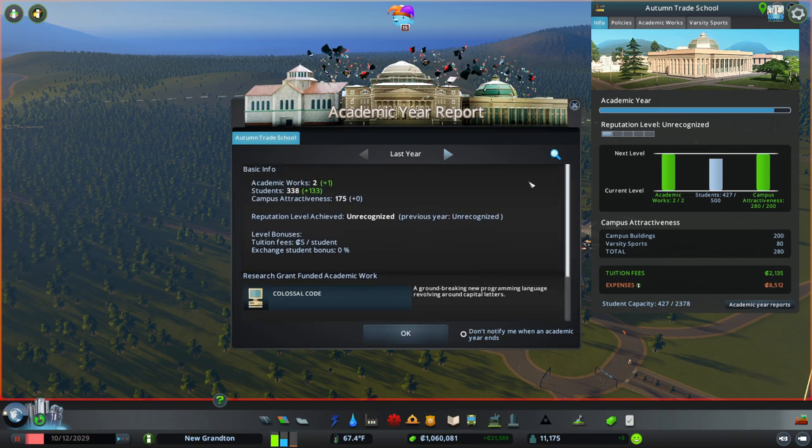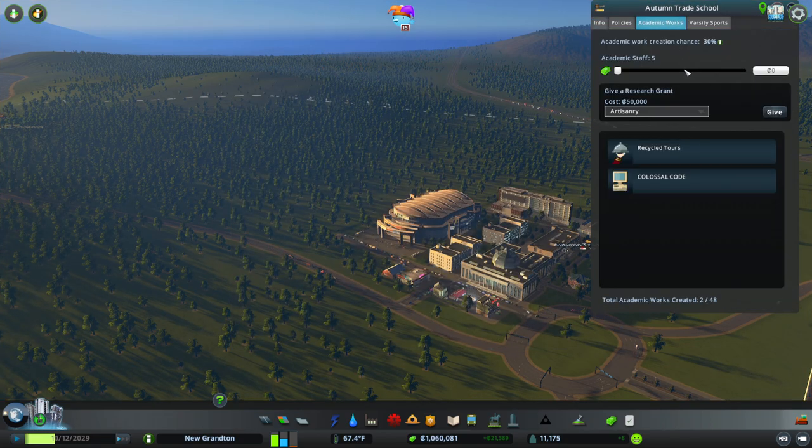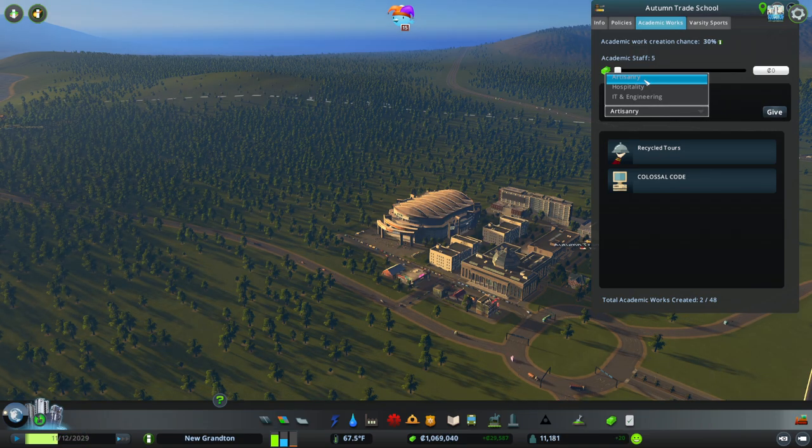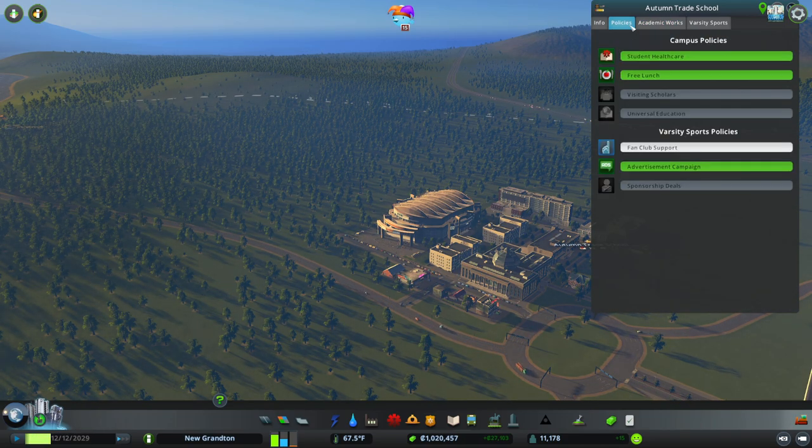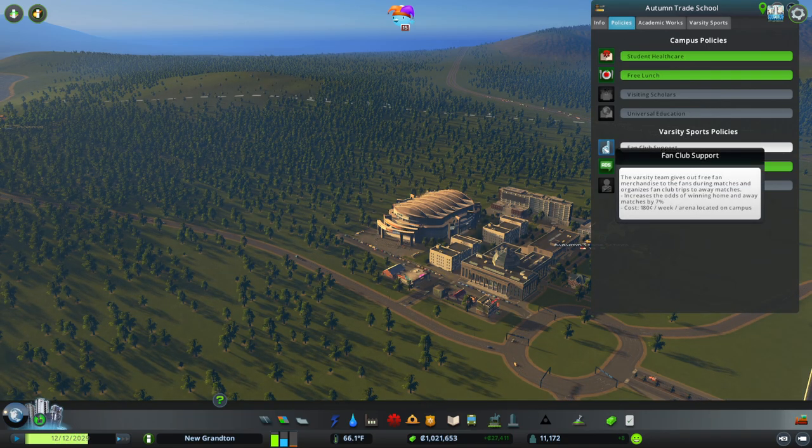That's the academic year report — Academic Works. I don't think we have one. Have we done the top one? Hospitality we've done. Give it. There we go, we've given it. A fan club — the varsity team gives out free fan merchandise to the fans during matches and organizes fan club trips to away matches.